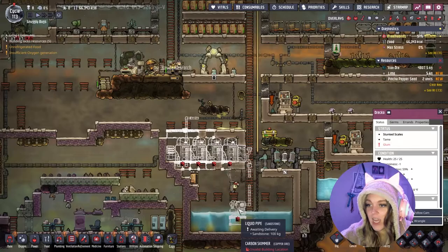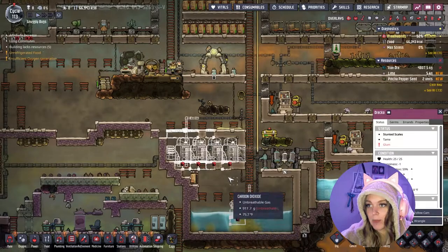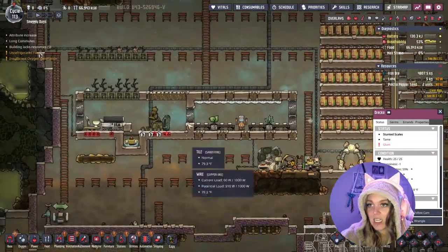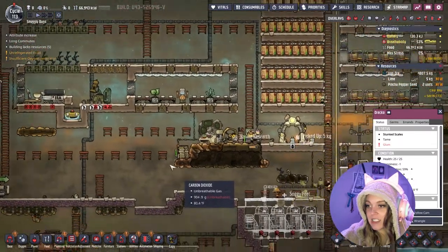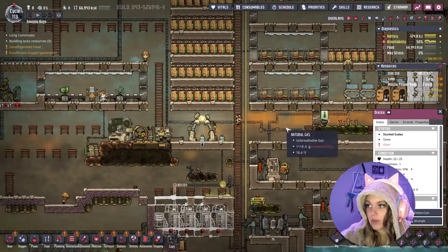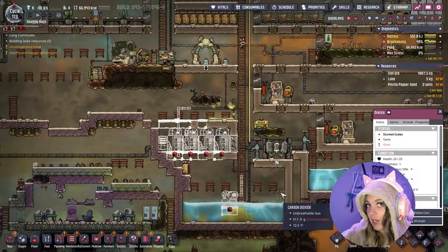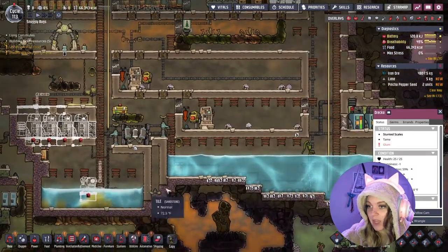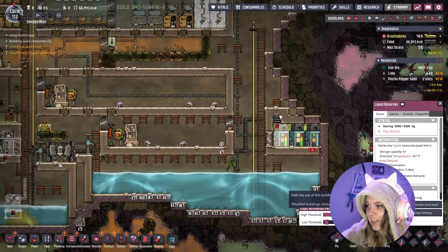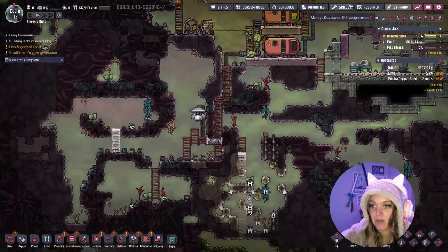I also decided to go ahead and build a carbon skimmer down here because our carbon dioxide is getting to 918. Obviously I don't want their ears to pop and I'd love for this to stay as compact as possible. Just because we have a carbon skimmer doesn't mean we have to turn it on, so it should be okay for now. And already these are working — this water's just sitting in here and we're down to 176, so the germs getting removed from there is working successfully.